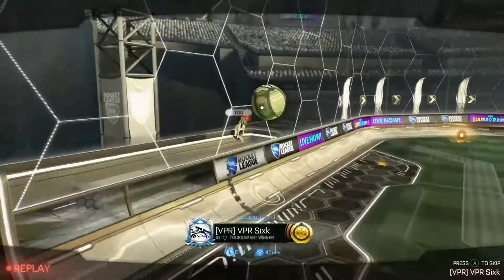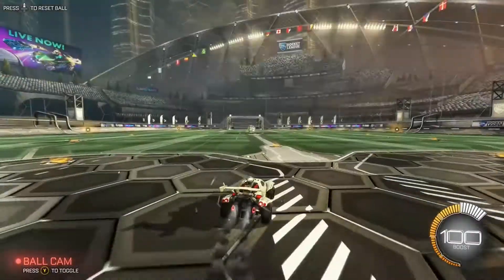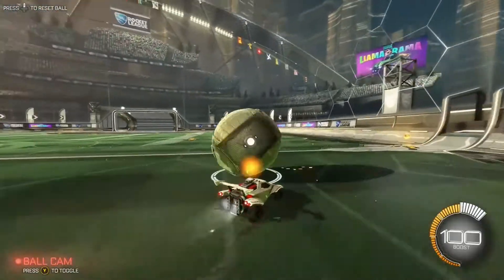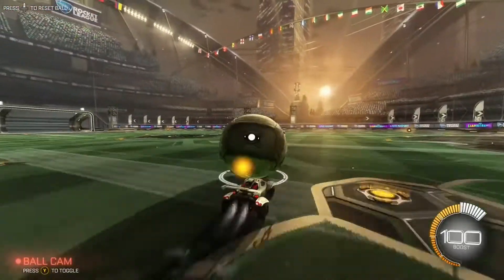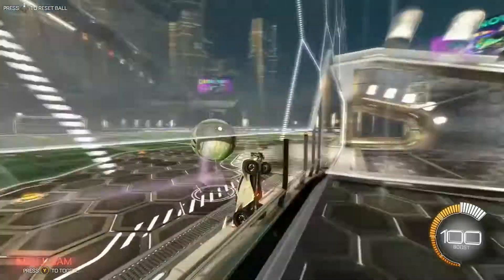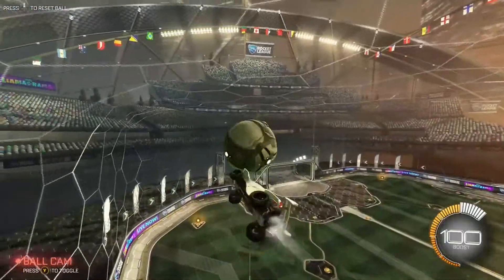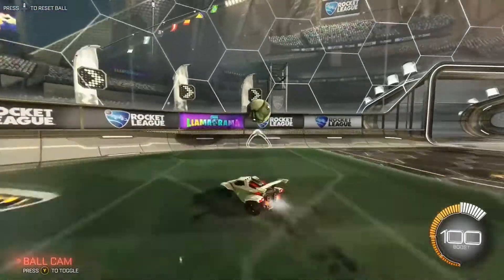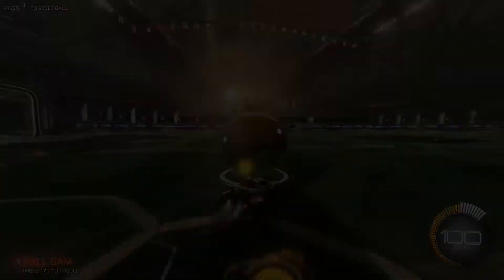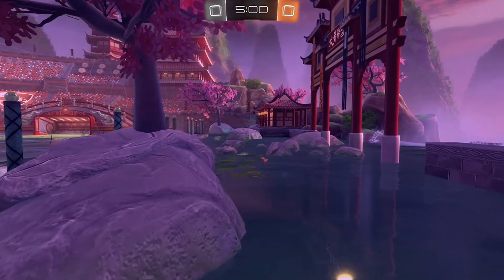That is how you want to air dribble. Definitely focus on your setup — maybe just roll the ball, practice hitting it right after the banner, getting that first bounce, and then using arrow left and arrow right. Make sure those are bound, because that's what you'll need to jump off the wall. This is a really important mechanic to learn. At some point I'll do a wave dash tutorial, but that'll take longer since it's a harder mechanic. Anyway, have a good day guys — hopefully I'll see you this weekend!